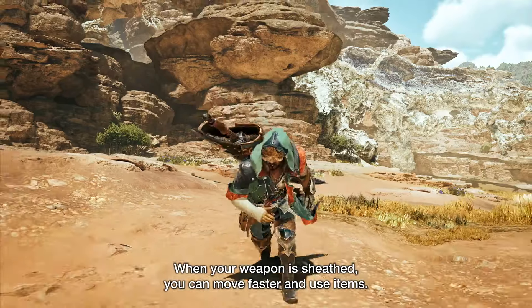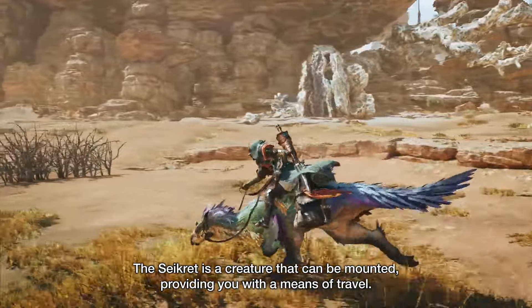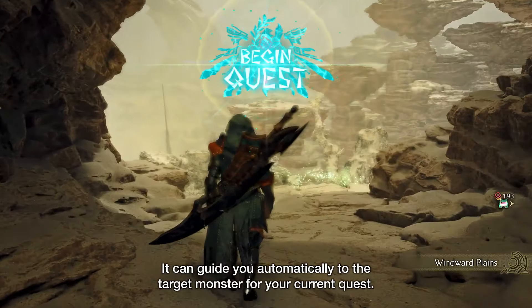I'm thinking that this may be to make more of a difference between using items on foot and on your mount, which is the next topic in the video. They say here that your Seikret can take you to your target monster automatically, which kind of reads like we won't be tracking monsters the old fashioned way anymore. That would be kind of odd if it turns out to be the case, since Wilds is supposed to be one of those more immersive and realistic monster-hunting titles like World was. We do see scout flies though, which were used for tracking before, so maybe what we're seeing here is what you get only after you've fully collected all the tracks for a given monster. Once your scout flies and Seikret have enough of a scent, they'll be able to pick up on it easier then.